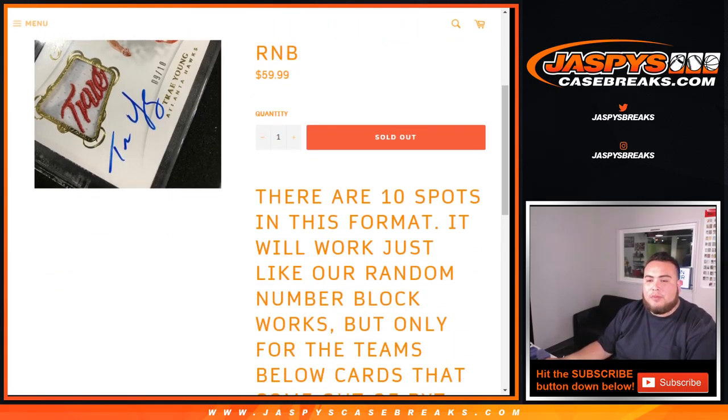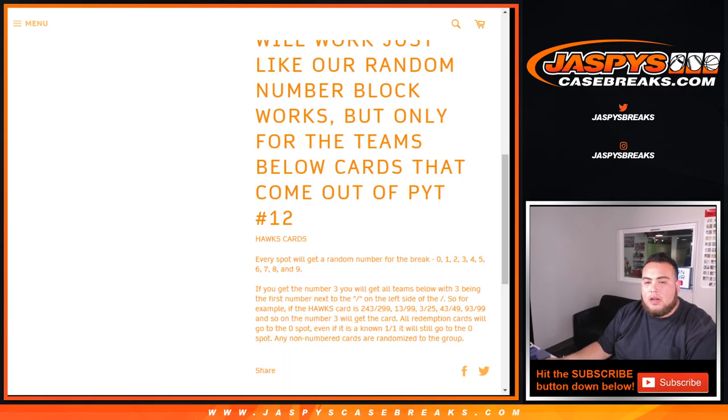In this specific break, as examples, if you get block 3, you'll get any card with 3 being the first number next to the dash on the left side. So 243 out of 299 will be your hit for the Hawks, 13 out of 99, 3 out of 25, and so on — whatever number is on the first number to the left side of the dash. All redemption cards will go to spot 0. If it's a 1-of-1, it'll still go to spot 0. And of course, any non-numbered cards will be randomized to the group of customers.